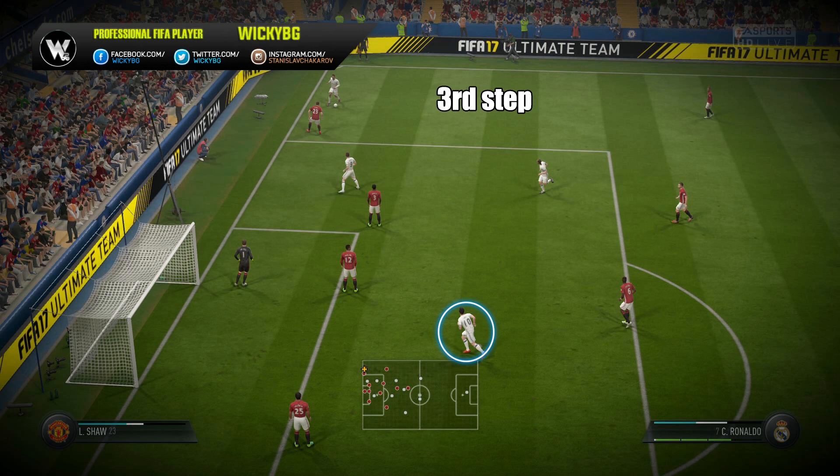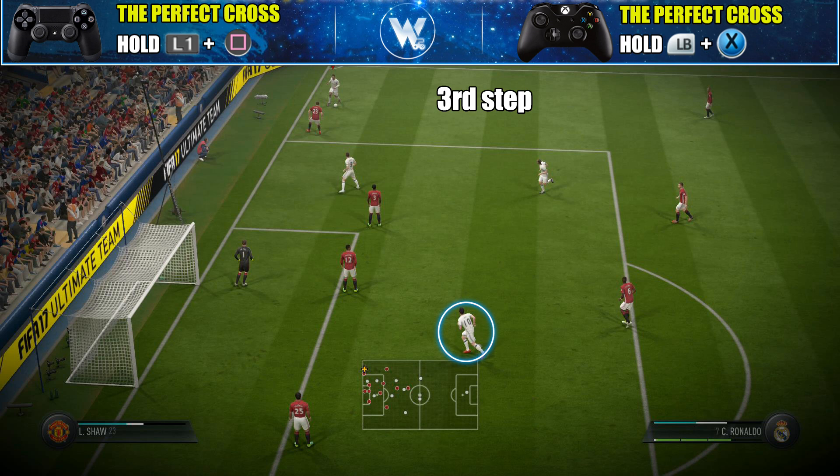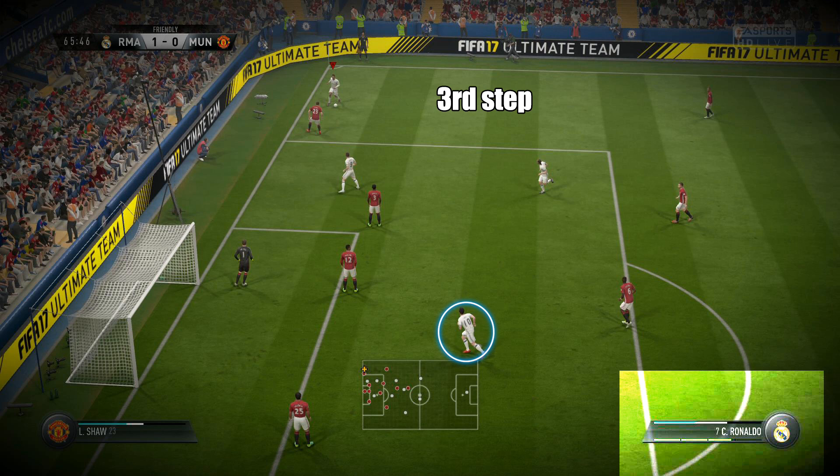All you have to do is make the perfect cross towards the far post direction. And believe me, you will always have a player there if you are using the 4-2-2 formation. By the way, I've already made a tutorial about the best possible tactics for that formation — if you have missed it, you can find the link in the description. So in this situation, hold the L1 button if you are a PlayStation user, or the LB button if you are an Xbox user, plus the cross button. And the cross power must always be more than 2 bars — specifically around 3 bars for the perfect cross.